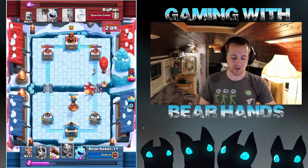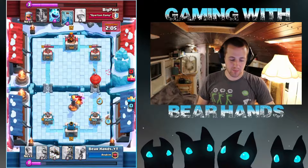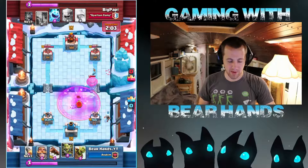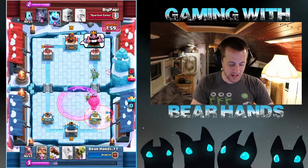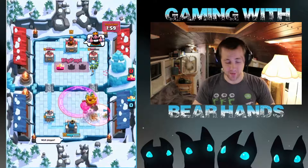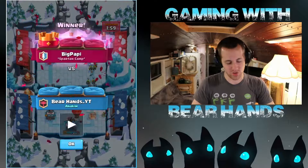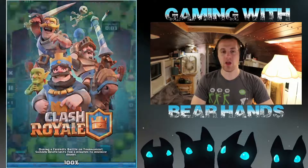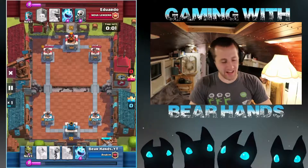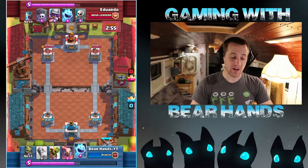At that point I just lose my mind and decide to throw the rocket, miss the lumberjack, and pretty much lost it from there. I really needed to prepare for a balloon push — get my princess down cross lane, place the inferno tower differently, maybe even use the rocket on the balloon. It was foolish to try to throw it at the tower when it wasn't in rocket range. I was slipping. Aside from that unfortunate incident, I'm going to show you three other games.